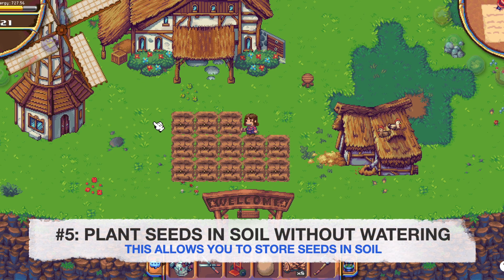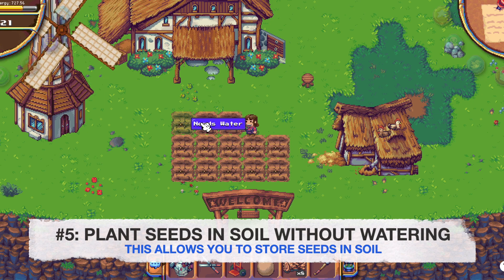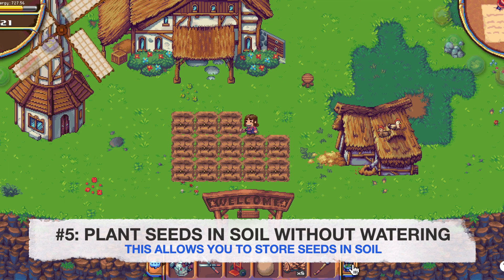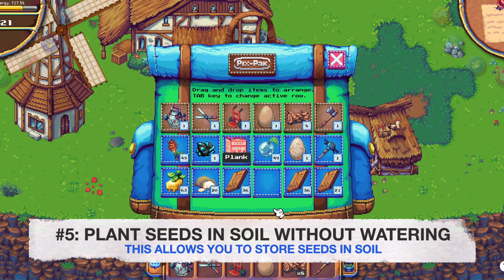The final method would be to plant your seeds in the soil without watering them. This actually allows you to store the seeds in the soil and remove them from your backpack.